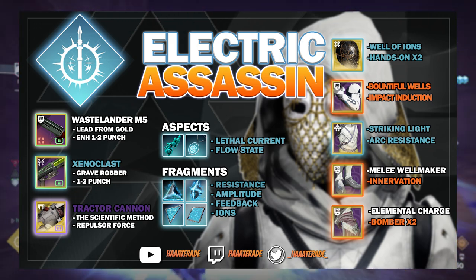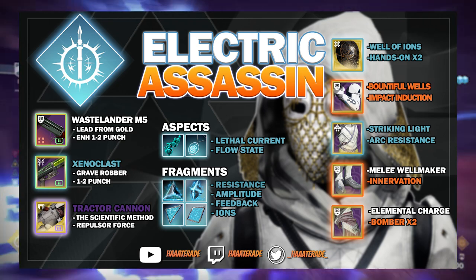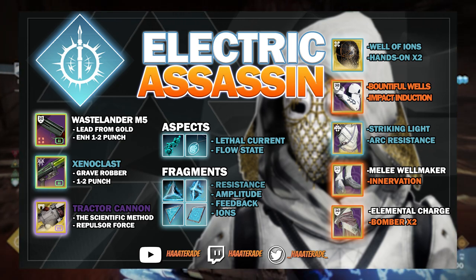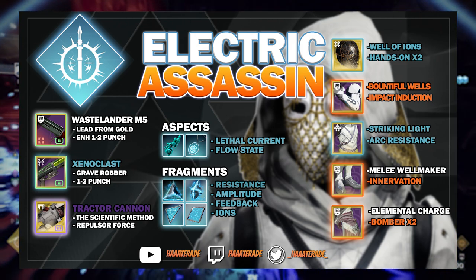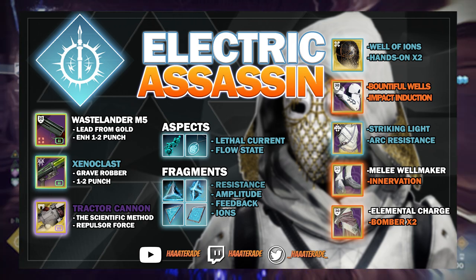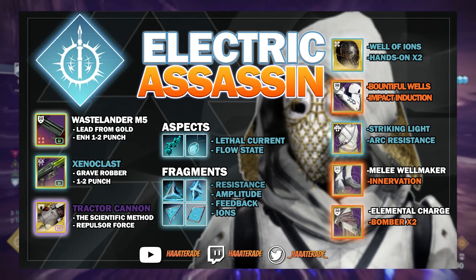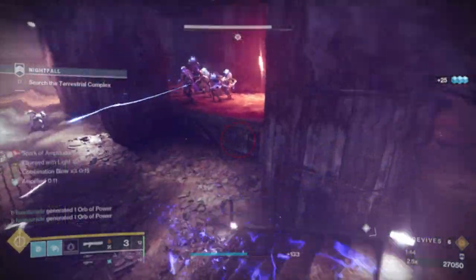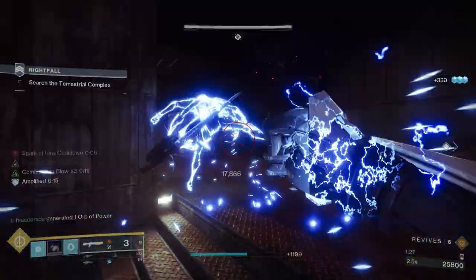As far as the desired stat spread for this build, it's a little different than most other hunter builds. You only really need to spec into resilience. Mobility and Strength are negated thanks to the ability loop; grenades and super will recharge quickly thanks to the mod setup, and you will heal when defeating enemies with Combination Blow. Feel free to spec into whatever you want, but I'd personally recommend Discipline and Intellect. With this build, your fists are your primary weapon as you slip in and out of invisibility just long enough to punch your enemies to death.